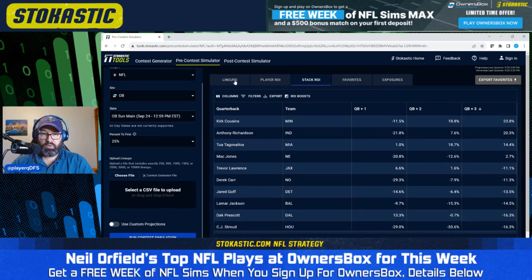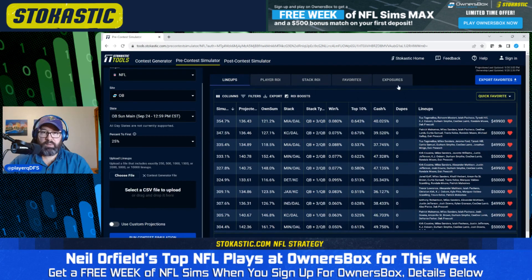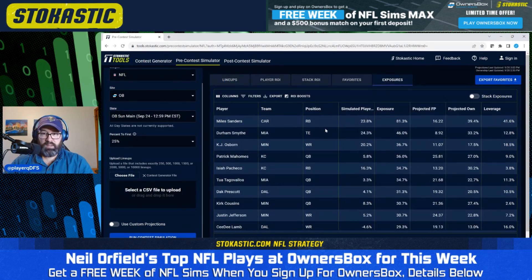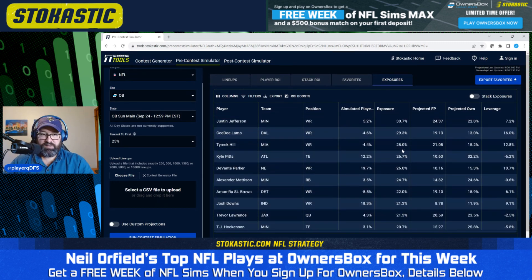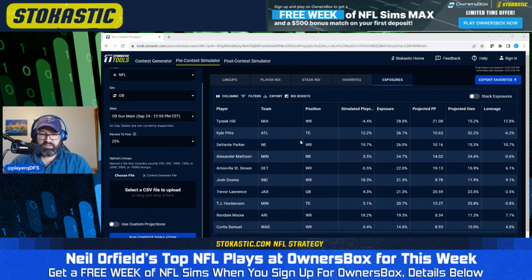Looking at our lineups, I'm going to favorite the top 150. In this run, our highest exposures are 81% Miles Sanders, 46% Durham Smith, 37% KJ Osborne, and 36% Patrick Mahomes. Interestingly, we're not getting a ton of Justin Herbert — not much of a Chargers stack. We're getting to a lot of Minnesota in that Vikings-Chargers game but not nearly as much of the Chargers side.